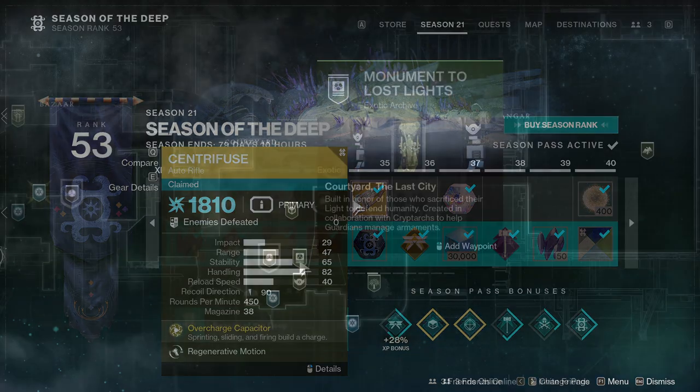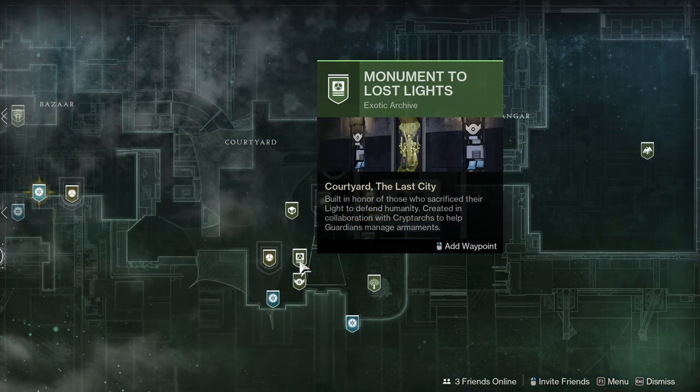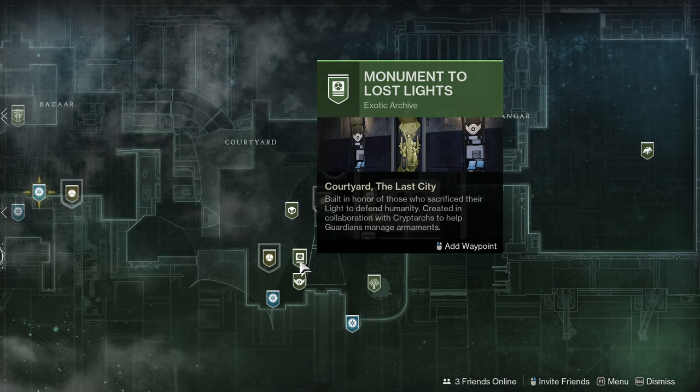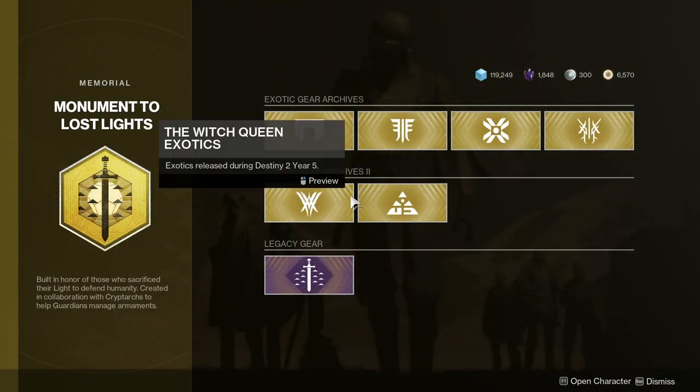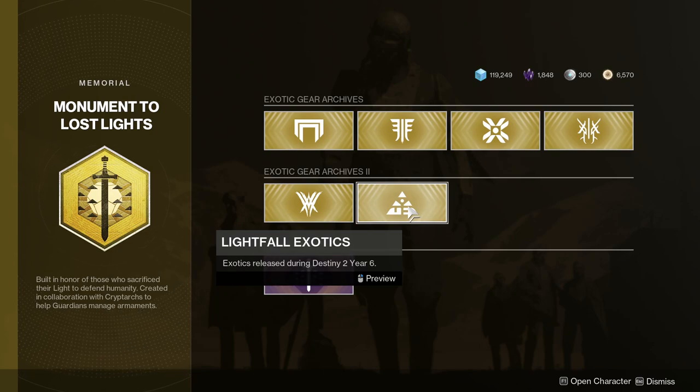And when the Season of the Deep ends, you will be able to get this exotic from the Exotic Kiosk, which can be found at the Tower destination beside the vault. You will find the Centrafuse in the Lightfall section.